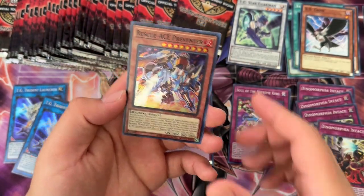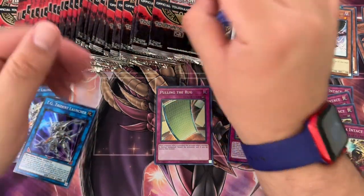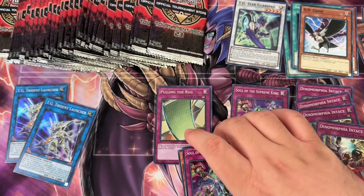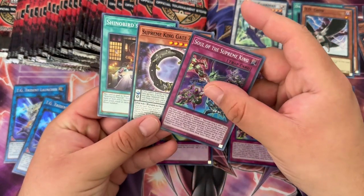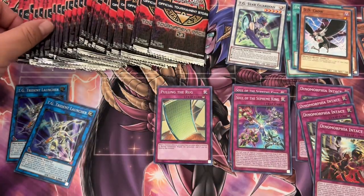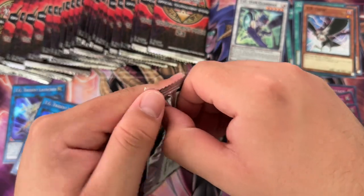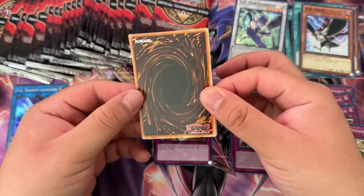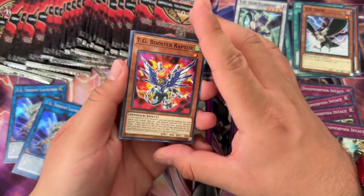Rescue Ace Preventer again — nice. We got two DD Crows so far and I think two Dark Holes, which is about even. About 20 packs left — that is crazy. No ultis so far.